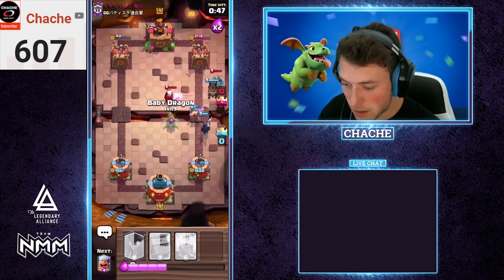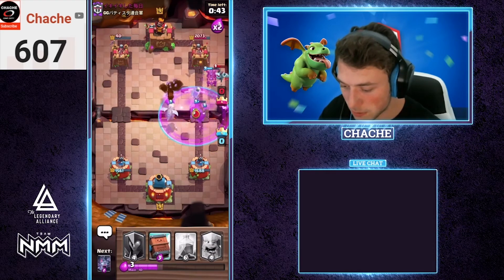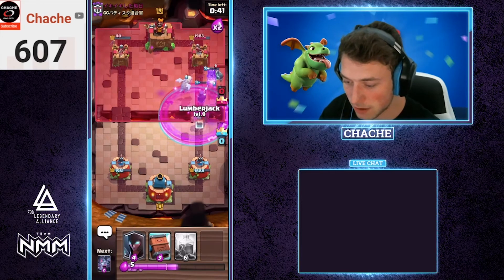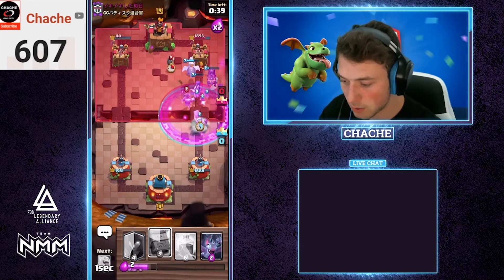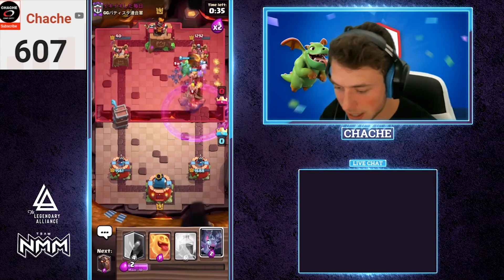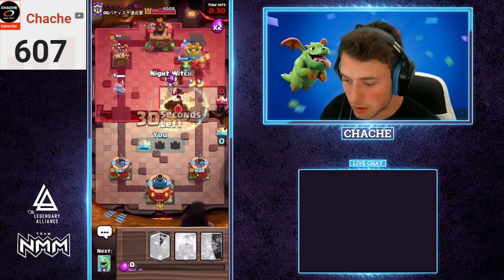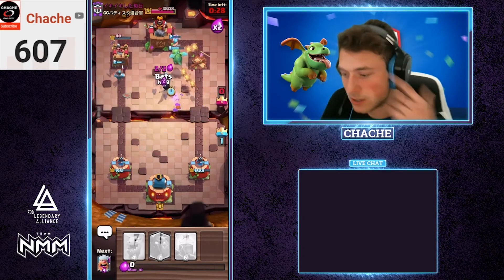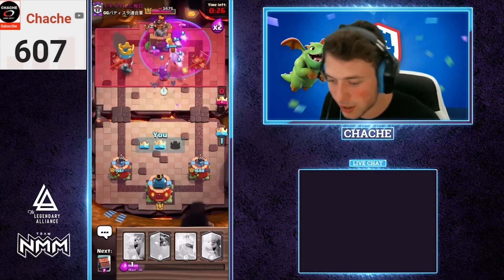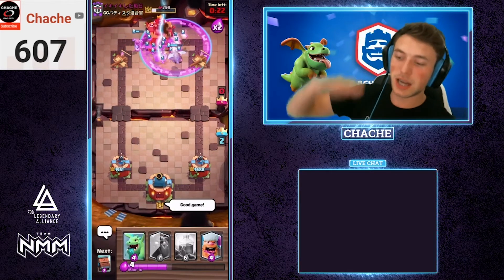The baby dragon goes over here and our lumberjack will eventually die, giving us a little boosted energy. 40 seconds left — let's go with a royal delivery over here in the left-hand lane. Look at all this value coming out in the right-hand lane. Let's send a heal spirit over here to heal up everything just in case. Our royal delivery takes out the left-hand tower — a three crown looking like it's gonna come out here. Yes it will! GGs, we'll see in the next game.